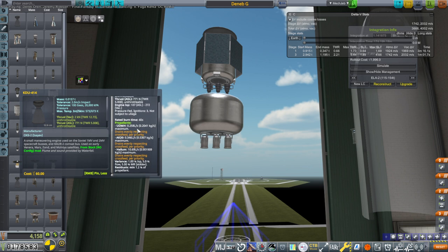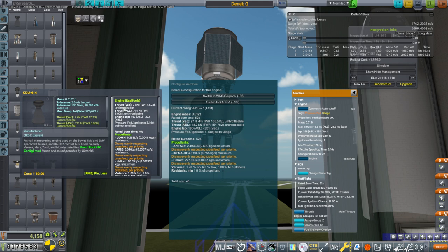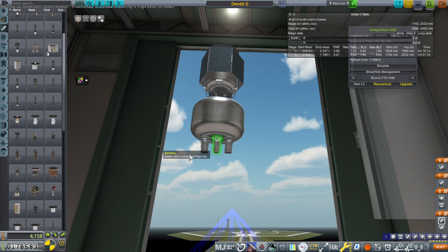It's a little bit wicked that the KDU414 is twice the mass of the Airbees with 10 times less thrust. Actually it's about the same mass as this variant but still 10 times less thrust. This gets 231 seconds ISP, this gets 272. Is there something we can use instead of the Airbees?